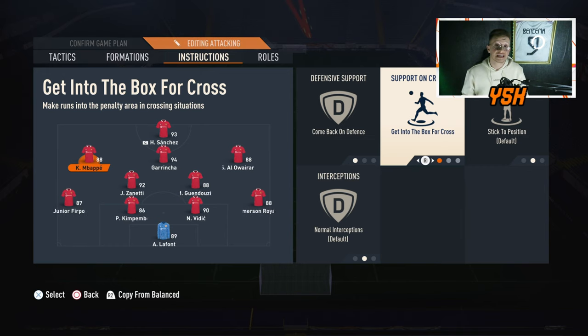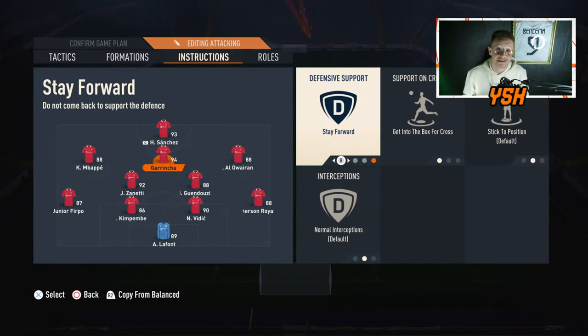For the CAM, you need a player with amazing passing, dribbling, shooting, and pace. He is the most important player in this formation — the connection between defense and attack — acting as your playmaker. Spend extra coins on your CAM. His instructions: Stay Forward and Get Into the Box for crosses. Stay Forward is key for counter attacks, where he supports the striker who's always trying to get in behind. The 4231 with these tactics makes every counter attack dangerous.